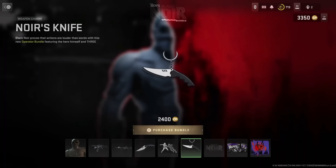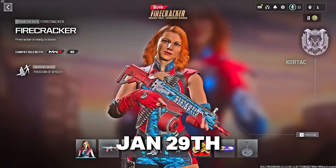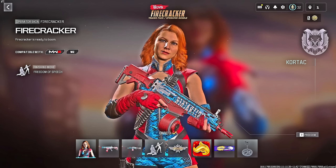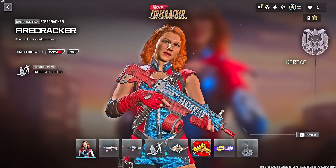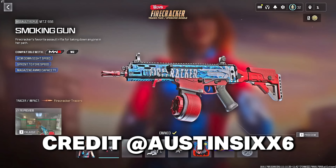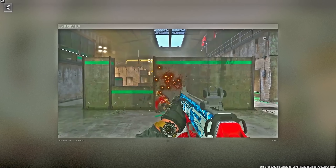Starting January 29th we have the Firecracker operator bundle. These dates have been leaked so they're not official — Call of Duty is subject to change or swap around the dates. Here's what this bundle contains: the Firecracker operator skin, showing what she will look like in game. A huge shout out to Austin6 for letting me use his footage — he covers unreleased camo skins and operators.